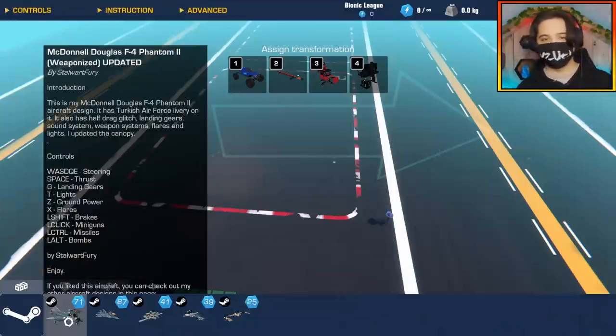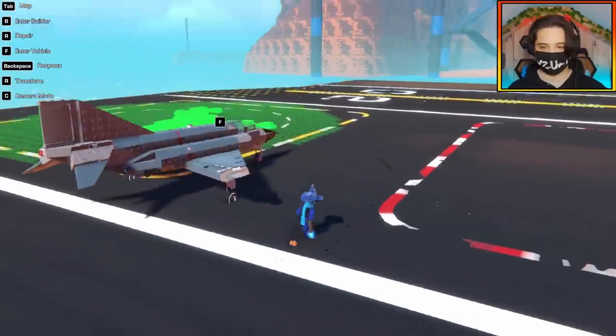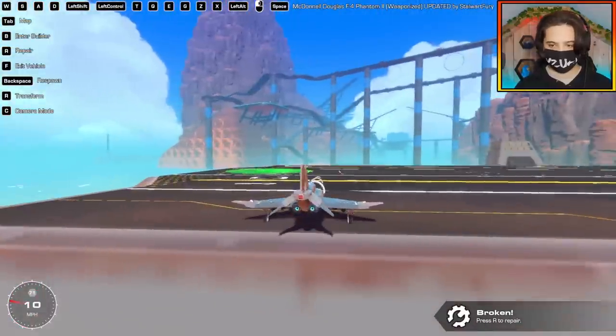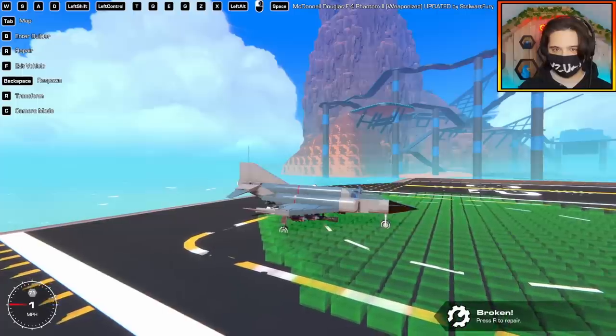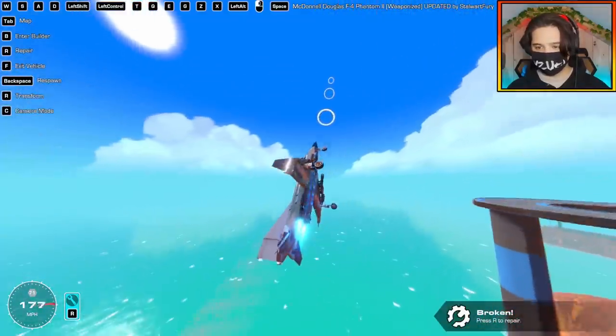Finally, we have the McDonnell Douglas F-4 Phantom 2, weaponized by the Stalwart Fury. It is zero dragged - most of these planes are actually zero dragged for the speed. It can taxi. It's so compact that things are a little clangy. Space is to go. I think there's an altitude sensor going off. We're in the air now so it's stopped beeping. I'm going to put my landing gear in.